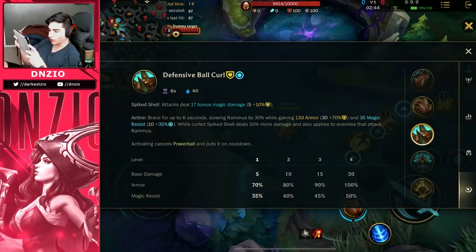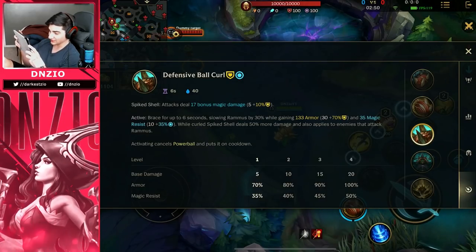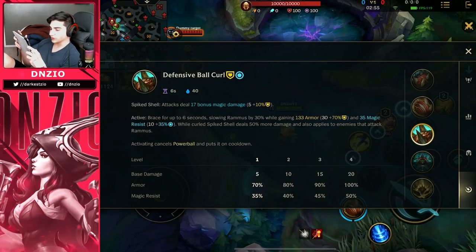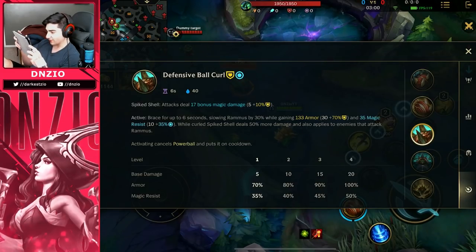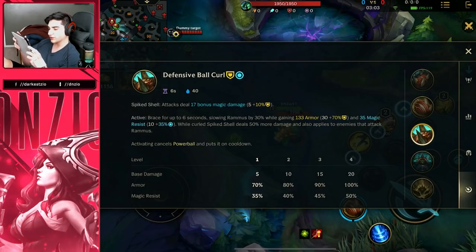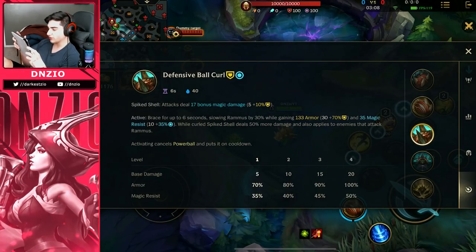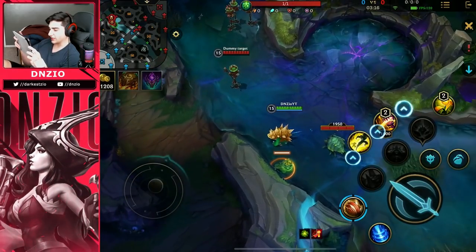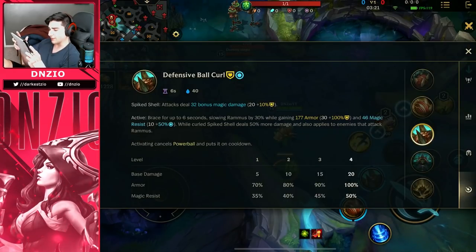Next one: Defensive Ball Curl. Spiked Shell attacks deal 17 bonus magic damage. When you use this, your auto attacks will do a little more damage. It braces for up to six seconds, slowing Rammus by 30% while gaining 133 armor and 35 magic resist. While curled, Spiked Shell deals 50% more damage and applies to enemies that attack Rammus, so when enemies attack you they will also take damage.